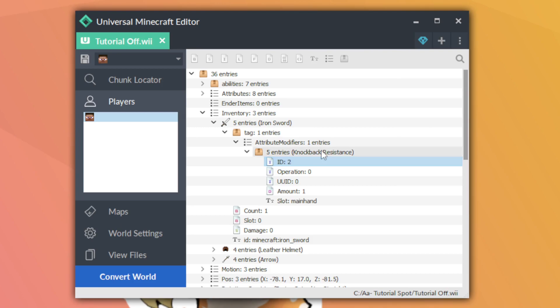ID 3 is movement speed. ID 4 is attack damage. ID 5 is horse jump strength — don't worry about that one, it can't be used on an item. ID 6 is zombie spawn reinforcements — also don't worry about that. ID 7 is attack speed, also not usable on items.